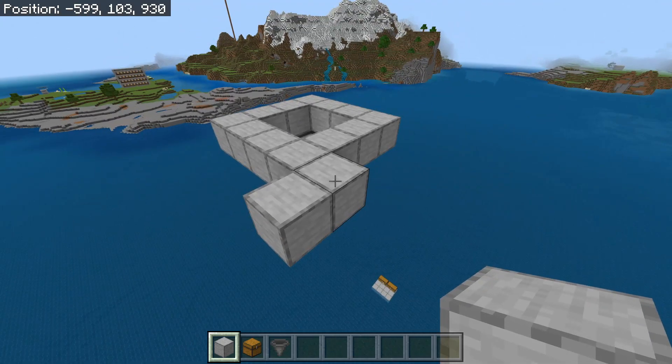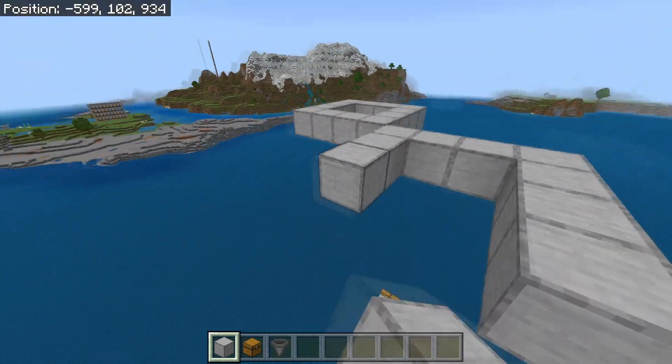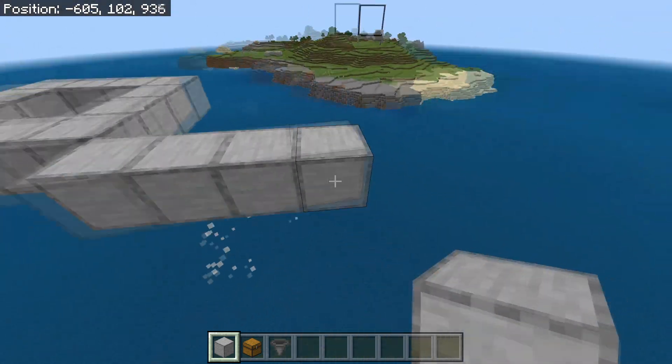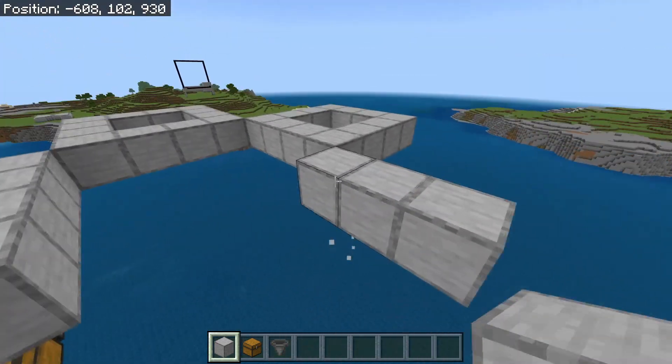Then you need to build 4 more of these. Basically just place a block right here, then go 3 more blocks out. So basically just build a 4x4 kind of thing like this. Do the same right here — they should all kind of be in a circle form.